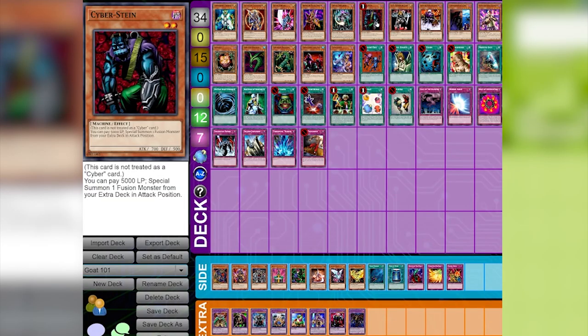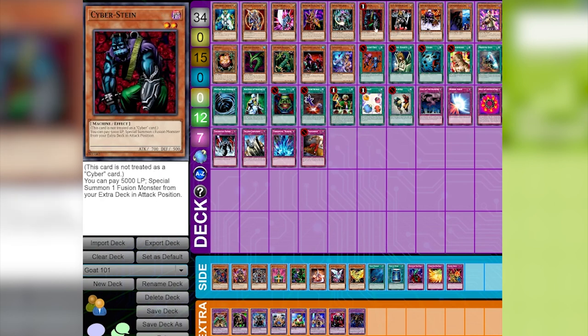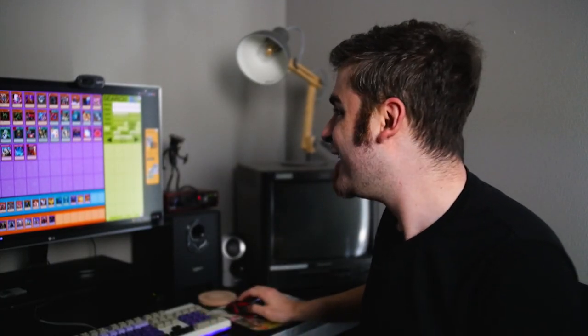Cyberstein is a very weak monster, but you pay 5,000 life points to special summon one fusion monster from your extra deck. You can use this with Master of Oz for OTK decks — there's a lot you can do with him. D.D. Warrior Lady will banish both herself and the battling card, which is great for removal and just a really annoying card to deal with.